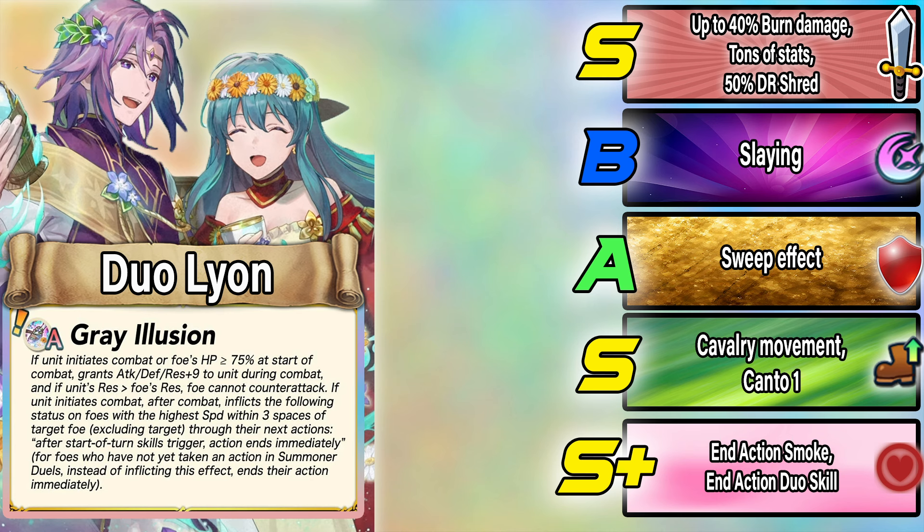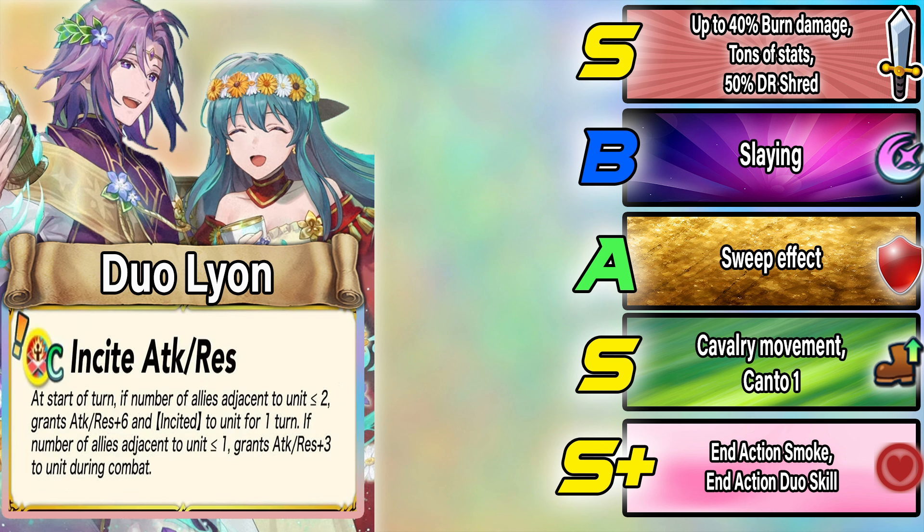This is disgustingly powerful. We already had Duo Sothis turning off actions every turn with a res check, and Thórr's Nightmare — but Thórr had to survive so there was a way around it. Now they've essentially put Nightmare into Leon's A skill, and the fact that there's almost nothing the opponent can do — it hits somebody within three spaces, the unit with the highest Speed — makes this really gross and broken. If their action is already ended, it might not trigger again, and killing Leon prevents it.